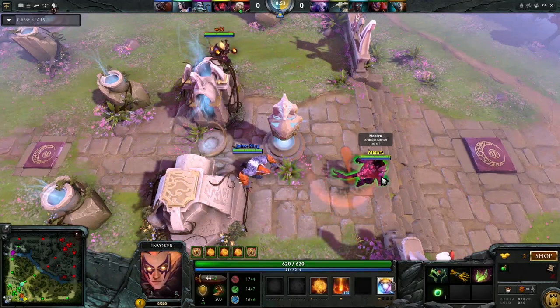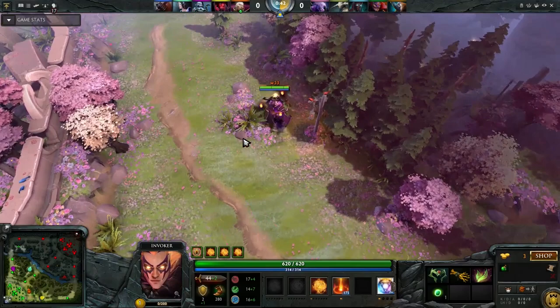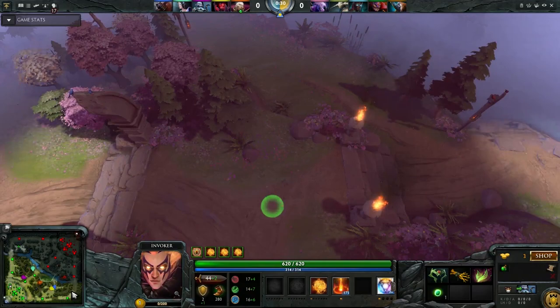His starting item build is usually the same: a Wraithband, an Iron Branch, Fairy Fire, and a set of Tangoes. The Wraithband is supposed to build into an Aquila later on, which gives you attack speed — something you lack — and the armor bonus from Forge Spirits can't be understated. The branch is more often than not eaten to give you that extra bit of regen until you get level 2 Quas, which is only at level 4. That's also why you always get a salve from the courier after picking the hero.